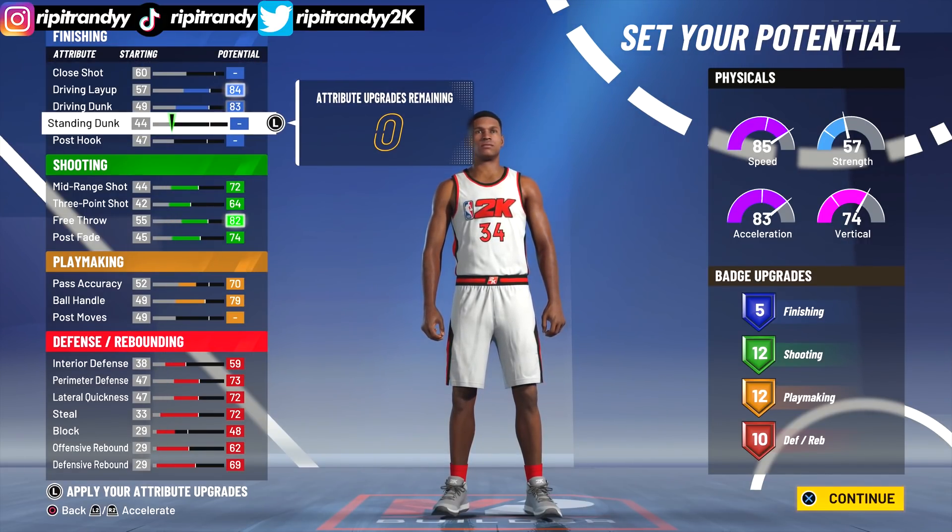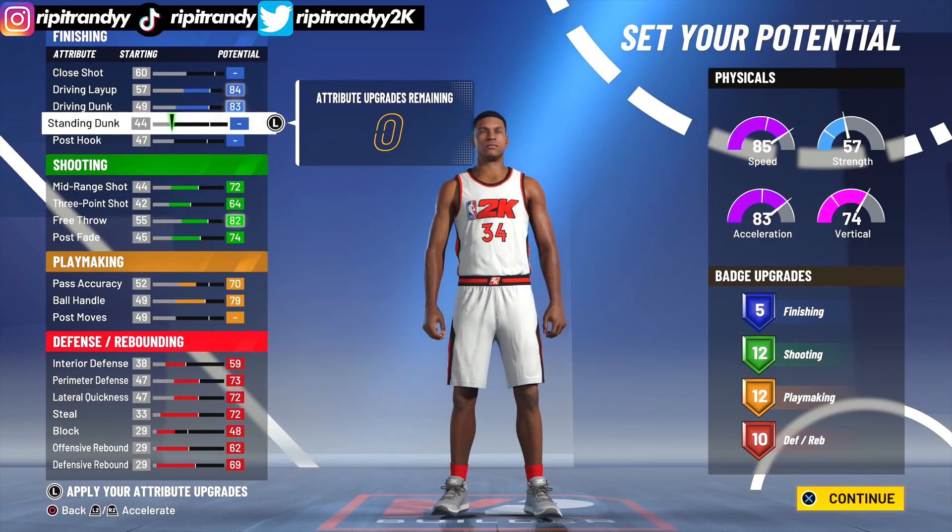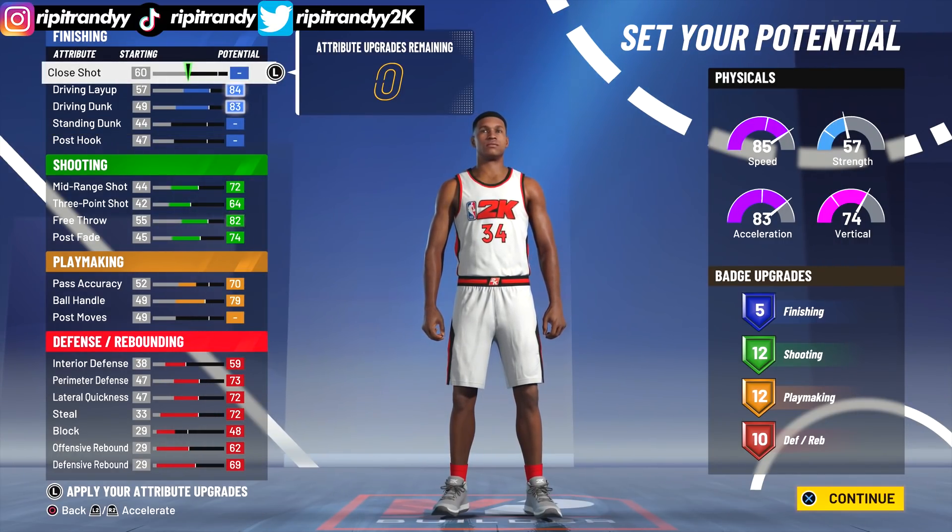We don't need too many finishing badges — as long as we have contact finisher Hall of Fame, which we do, we're gonna be fine. These are the final attribute upgrades right here. I'm gonna leave this on the screen just in case you guys want to copy it down.